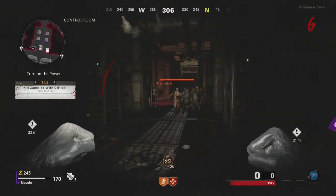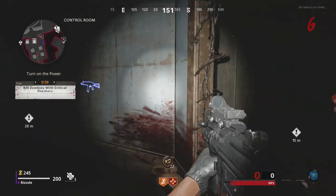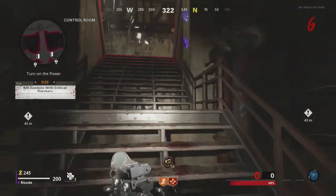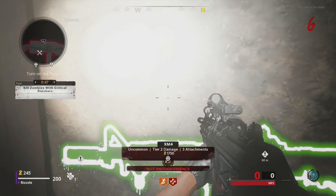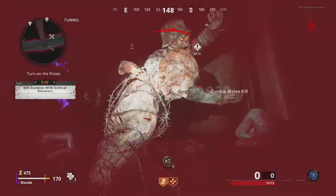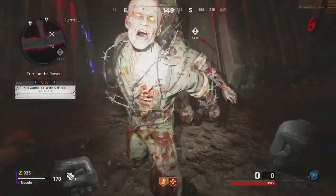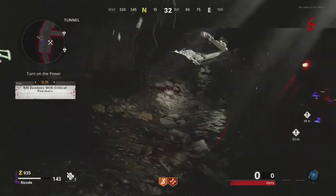I don't have any ammo — I can't do anything. I just wasted that double points because I've got no ammo. There's an ammo crate around somewhere. Punching is so viable. Health is in the bottom left — I've just got to keep an eye on that.